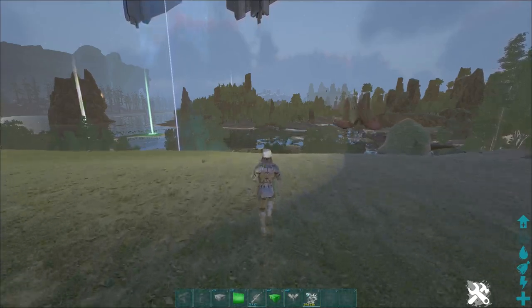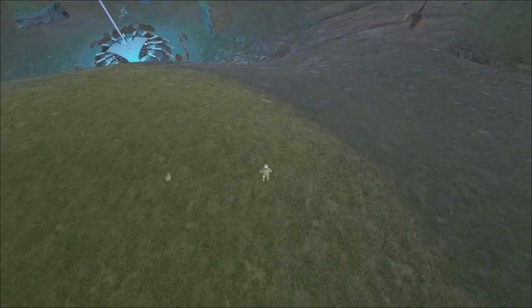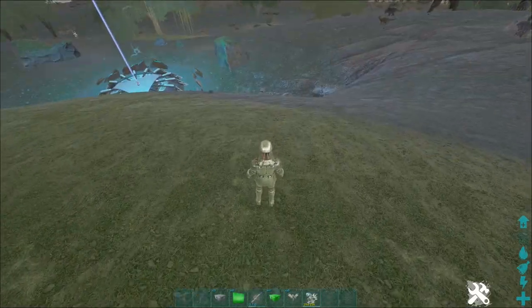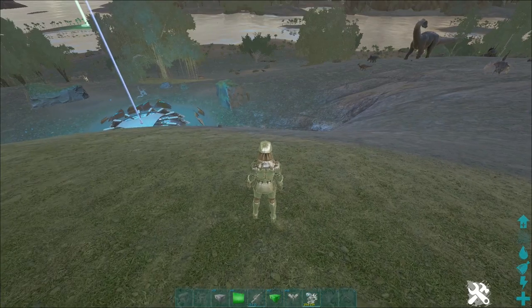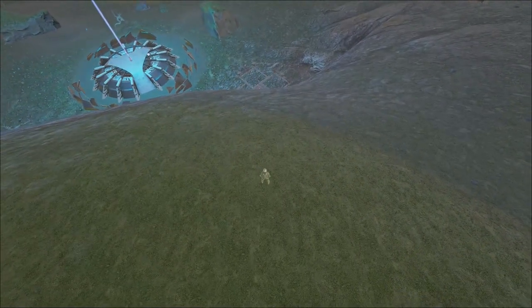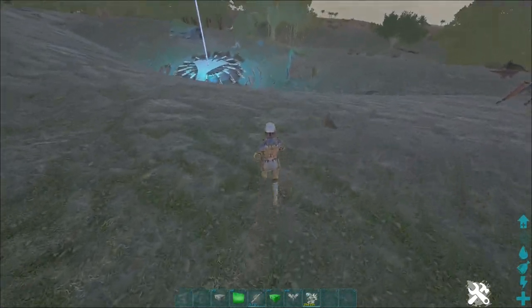Hey guys, my name is Tyler and this is a video about how to glitch turrets - pretty much line-of-sight them using a Magmasore. If you recall months ago when Magmasore first released, you could actually shoot a lava rock directly at a tower and it would just damage it, because the turret didn't shoot the rock. But then that got patched and the turret became conscious of the rock.